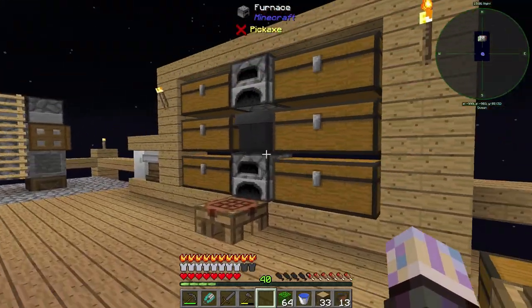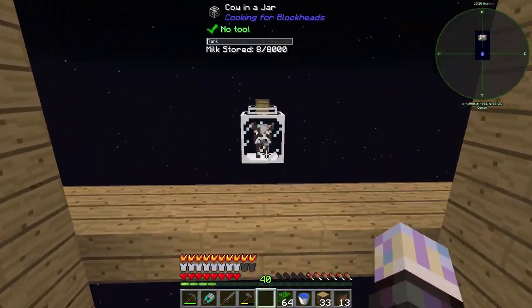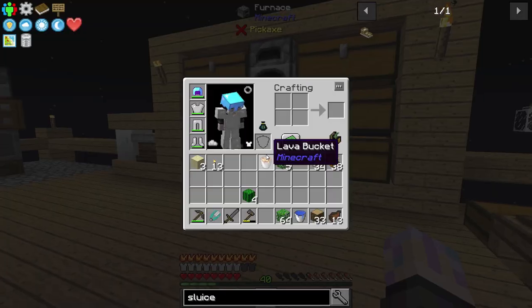I got milk — a cow in a jar! That's actually awesome because we can get milk now. Let's just throw him in there. Look at that, little cow in a jar. You can see the milk store going up. That's actually a really good reward.